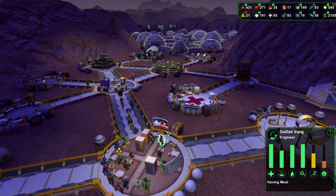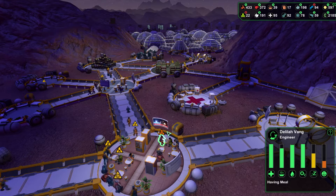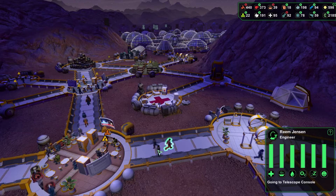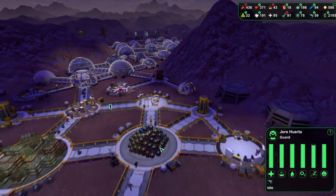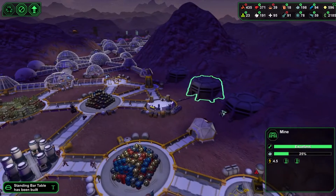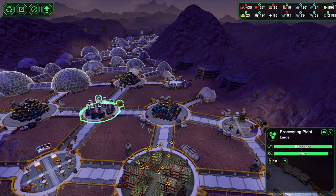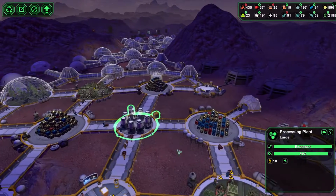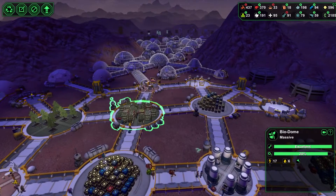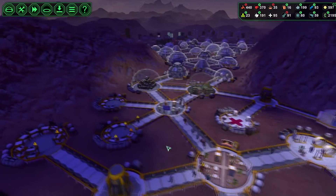If we do another series of Planet Base I'm going to rework the way I do things. For example, I'm going to put factories and storages together in the same area as mines with an airlock. We'll do something like this setup here with a processing plant and a factory coming off that, so they don't have too far to go. Meals, canteens and bars will be located near biodomes and that sort of thing.